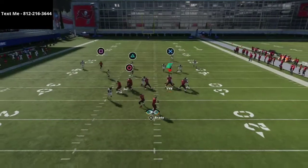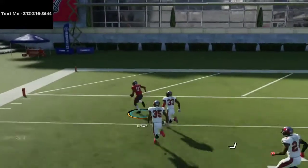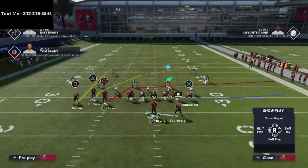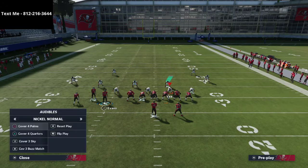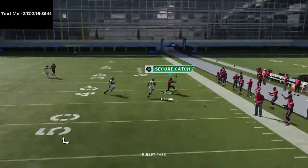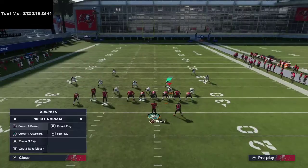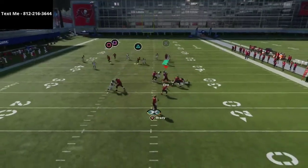Another defense to address is Cover Three Buzz Match — it's the same as the Cover Three beater. Cover Three can't handle that streak on the left side, which has to do with the compression of the bunch formation. One thing you can also do is put Mike Evans on a corner route and motion him out. When you motion him out he becomes the outside receiver, which further opens up that crossing route — they won't defend it much better.